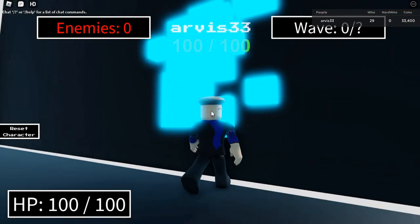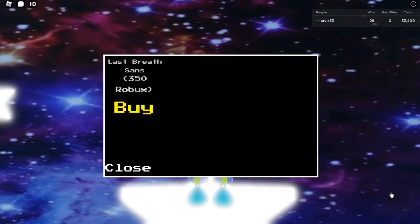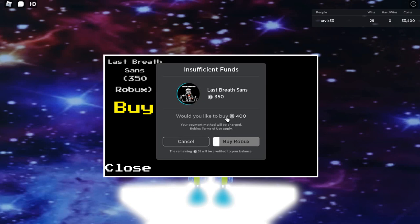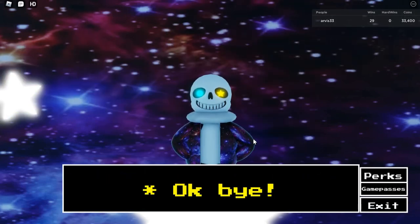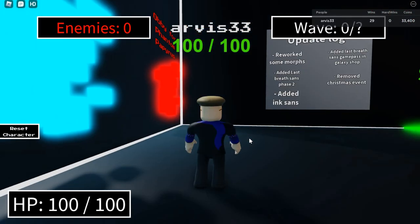Let's check out the Last Breath Sans game passes right now. This costs 350 Robux. I wouldn't buy it, but I don't have any. This is Phase 2 now. Not sure if Phase 3 will be there — I hope it will be.